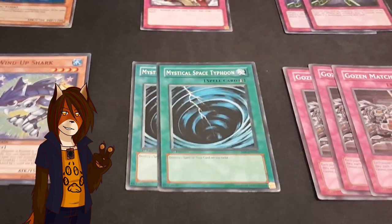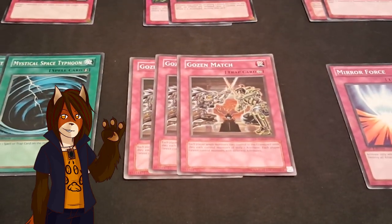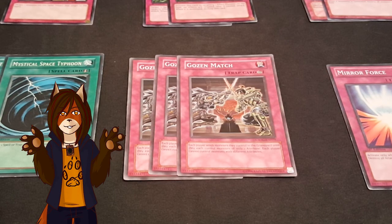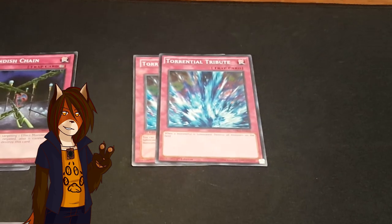Two MST. Compulsory Evacuation Device. Two Fiendish Chain. A playset of Gozen Match, which forces each player to only control one attribute of monster, and then each player also has to send monsters to the graveyard until they only control one attribute. One Mirror Force. And two Torrential Tribute.